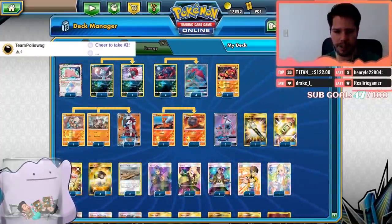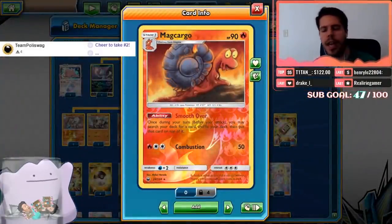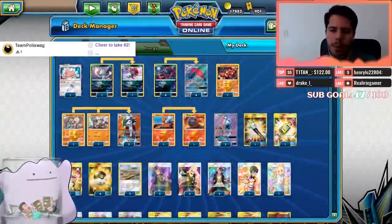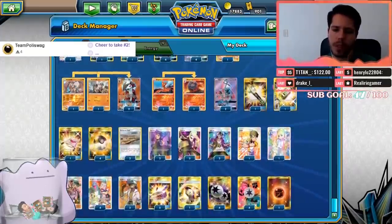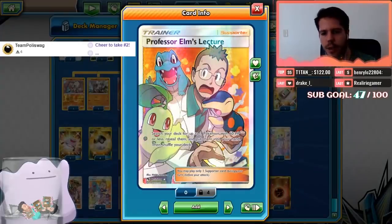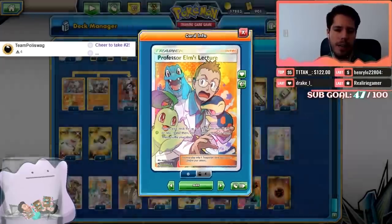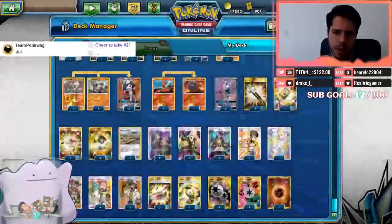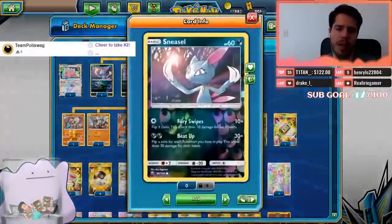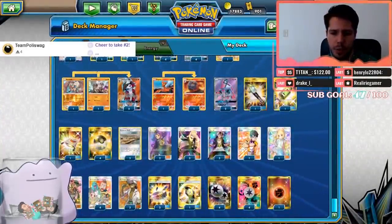We also have Macargo with its Smooth Over ability allowing us to stack a card at the top of our deck and then draw it with Trade. With the Ditto Prism Star we now have Professor Elm's Lecture, which lets us search our deck for up to three Pokémon with 60 HP or less. That's why we're going back to 60 HP corner Rockruff, 60 HP promo Rockruff, 60 HP Zorua's, and 60 HP Sneasel.